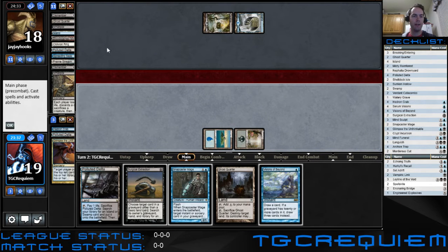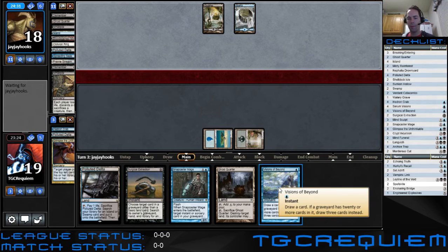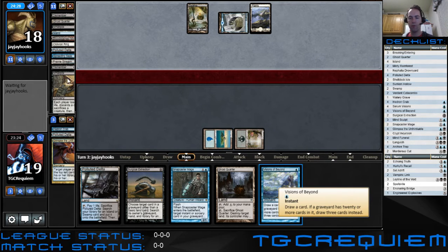What do we got? Smallpox — that's pretty rough. Oblivion Ring. Spreading Seas. I don't know that we need to do anything else. I don't even remember how Visions works, but we're gonna draw a card if a graveyard has 20 or more cards in it.